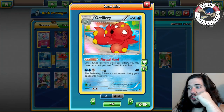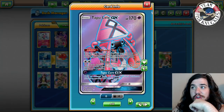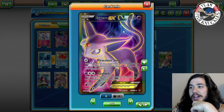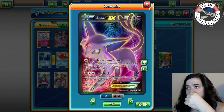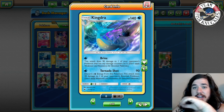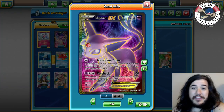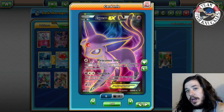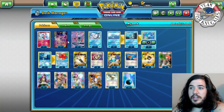Also a two-two Octillery line to use Abyssal Hand to draw up to five cards in hand, three Lele so we don't miss a supporter, and one Espeon-EX. Espeon-EX has the Miraculous Shrine attack which de-evolves each of your opponent's highest stage evolution. Theoretically you do a ton of damage with Tornado Shot, set up knockouts everywhere, then Espeon de-evolves. There are a lot of evolution decks in the format — Metagross, Gardevoir, Kingdra, Vikavolt.